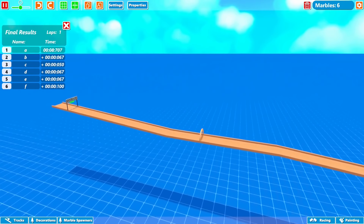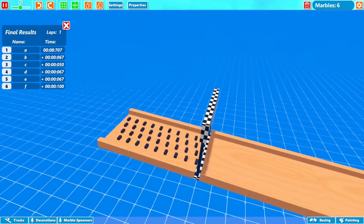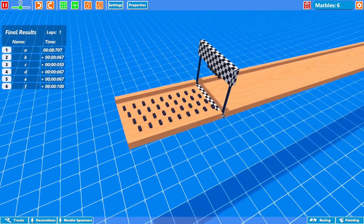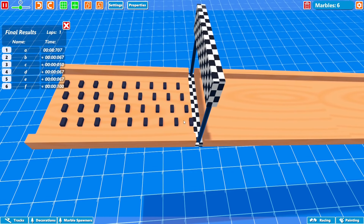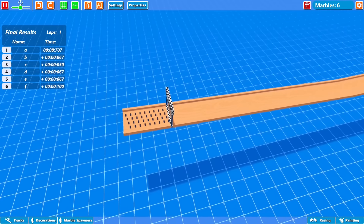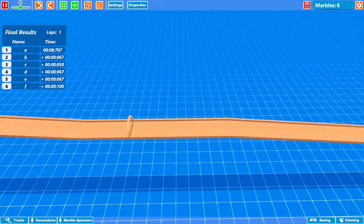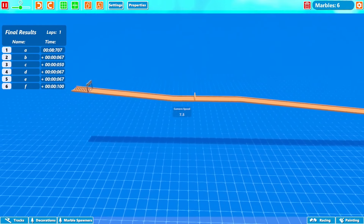We get a nice final results screen and we can see A came in first — obviously, because it started up front. So we are going to have to make a track that allows the marbles to pass each other. A will always start at the front and get a slight advantage, but that could definitely change if we add obstacles or just have a really long track.